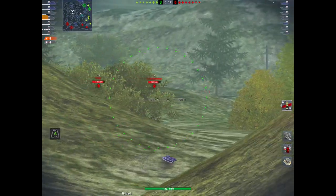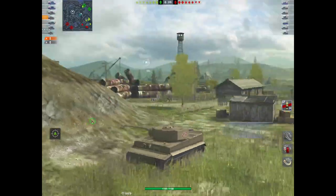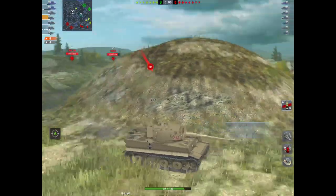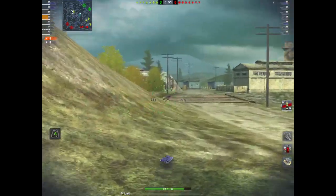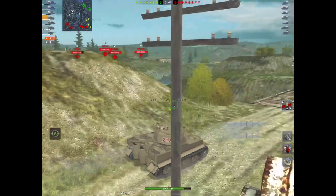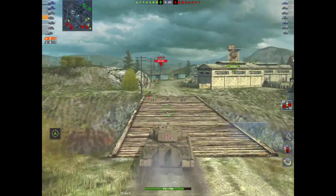Like I said, I don't set the world on fire in this game — far from it. I hadn't rolled out in the Kuru for a long time; this was the first battle I've had in it for ages. And here we are on Canal. I can see where the majority of the red team is. I also know there are some red players down where the C-cap would be — mainly TDs. But we'll get to that.